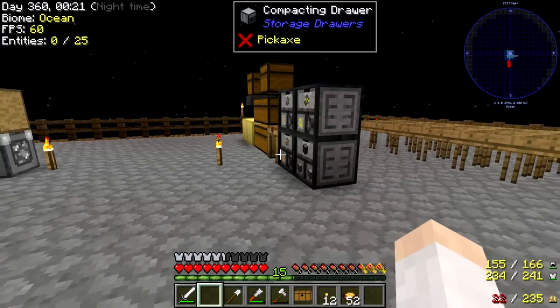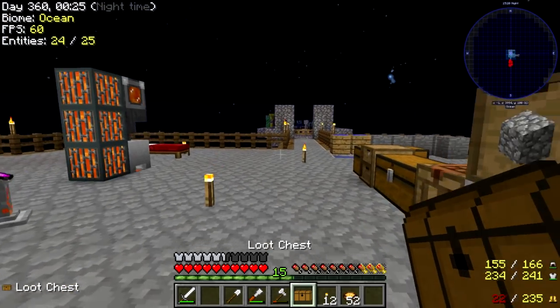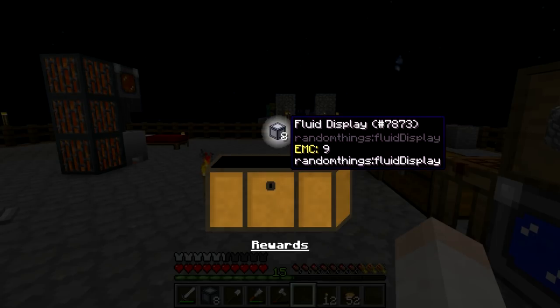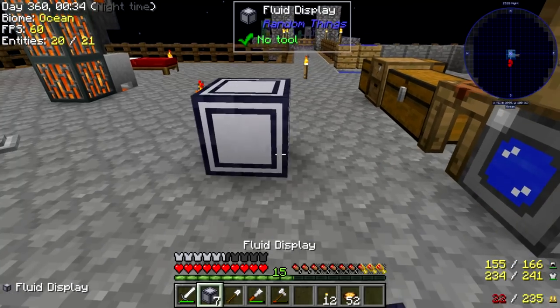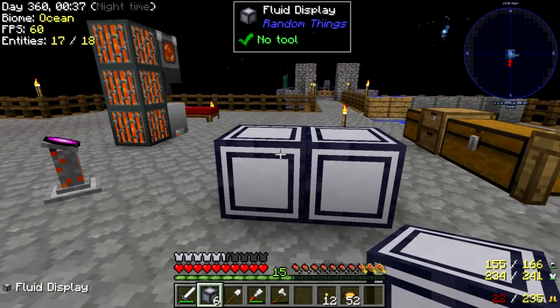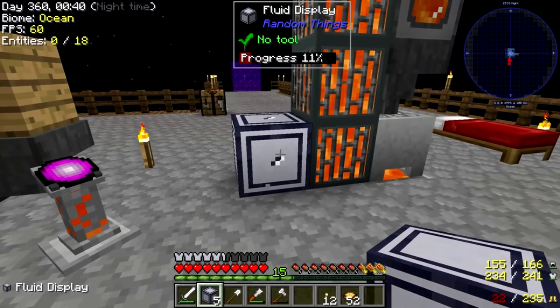So we're back here in the overworld now, and I remembered I got this loot chest at the end of the last episode. Let's go ahead and open this up. We got nine fluid displays from Random Things. That seems like a good reward. Let's see what these things look like. What if I put this next to this? Nothing.